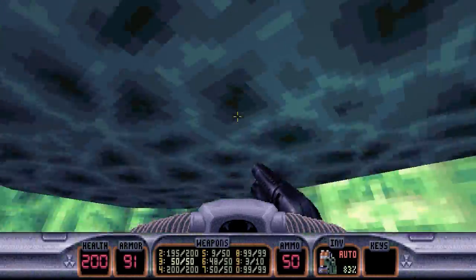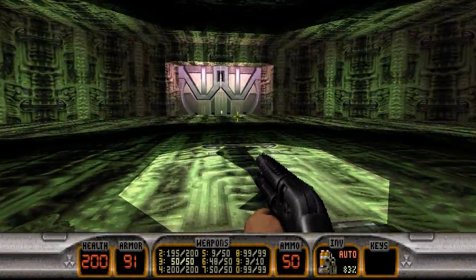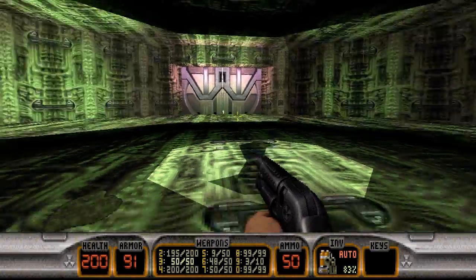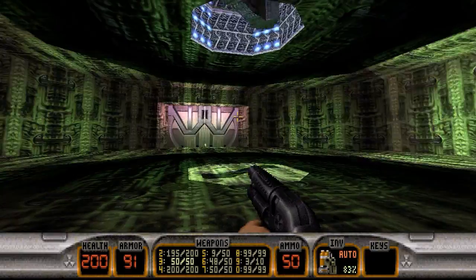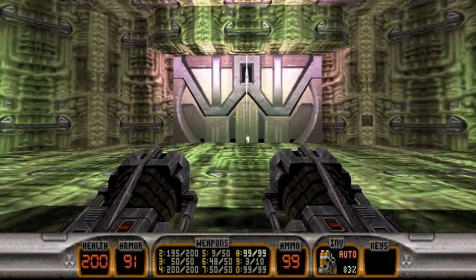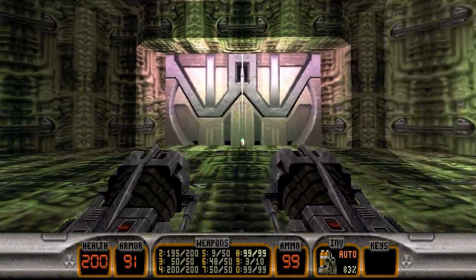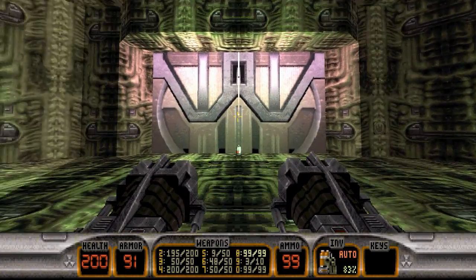Let's head on back — that's the whole level. Believe it or not, we are actually missing one secret. The final secret is behind this wall. How do you get to it? Well, some find the way a little bit dickish — I would happen to agree. But you'll see what I mean. Let's unleash the Overlord.